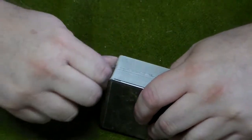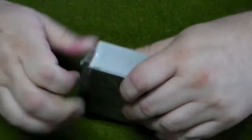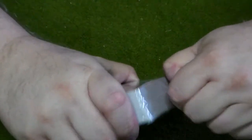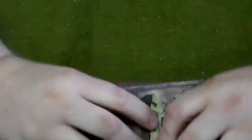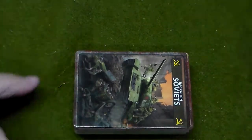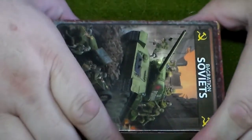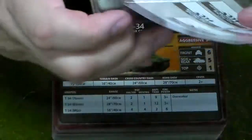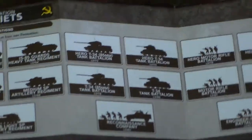In the area around Leningrad there were guard tank units that did have KV-1s, earlier in 1944. This is well packed, I have to say. Alright, let's take a closer look at these cards. First things first, you get your unit cards.